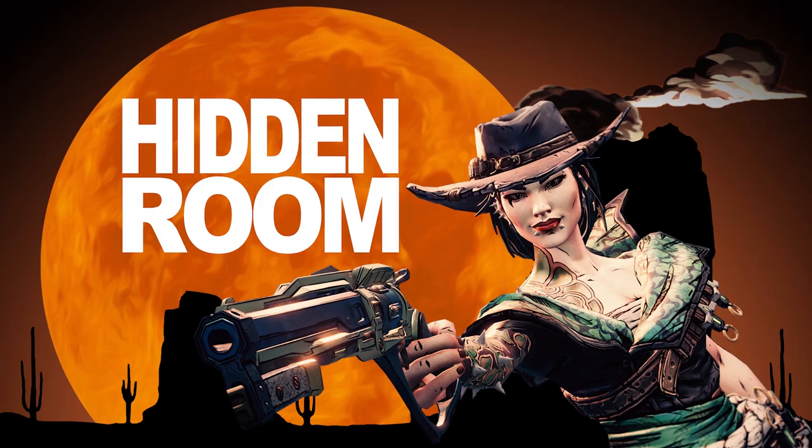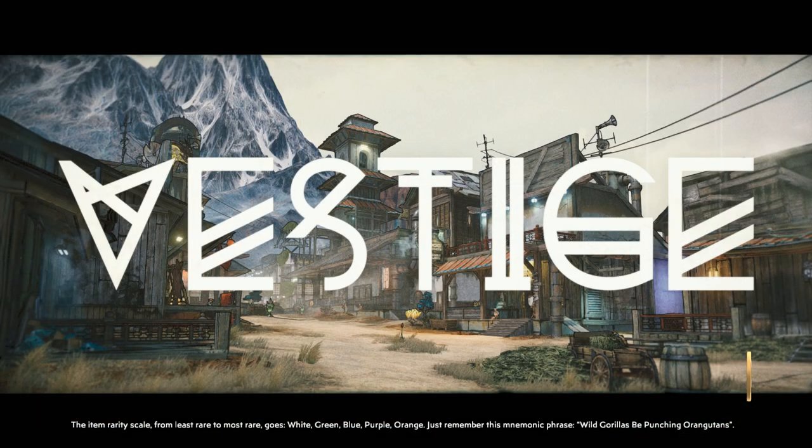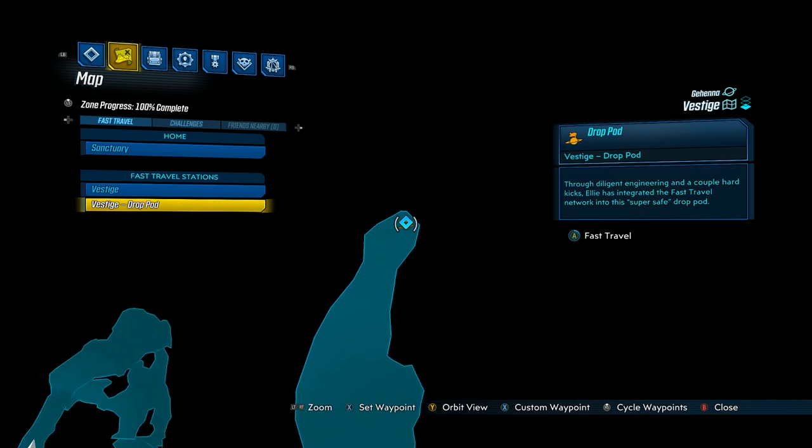This hidden room is underneath one of the maps and you can't see it on the mini map. It can be tricky to find because you have to play through half of the DLC and then backtrack to the beginning to locate the access point. When you first spawn into the DLC you're going to be in the map called Vestige. To go back to the very beginning, go to Vestige and then go to the drop pod location.